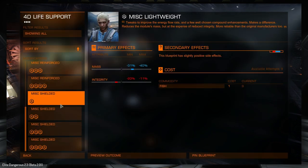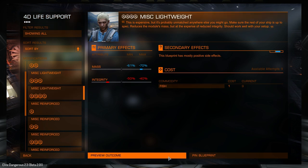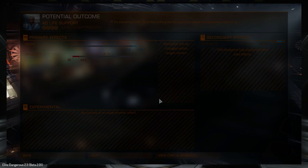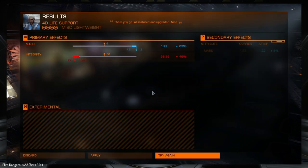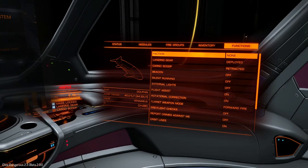Life support we're also going to roll for lightweight - class 4 lightweight, which I think is the most you can go for. Let's preview - we've got nine more rolls. That is pretty much maxed, and we got a secondary effect for mass reduction, taking it very close to the absolute maximum. Applying that has taken us over 40 light years.